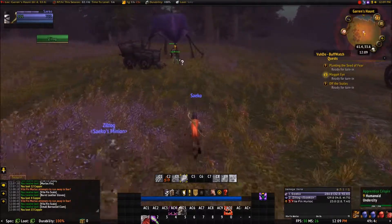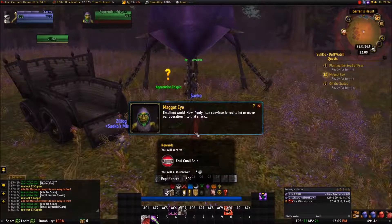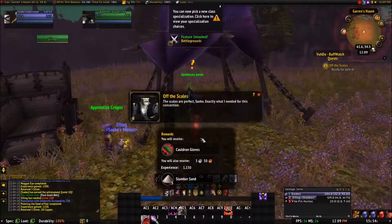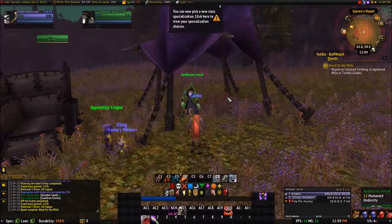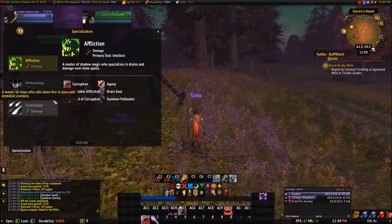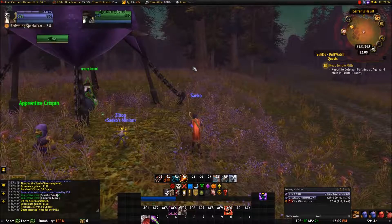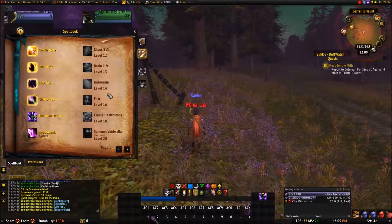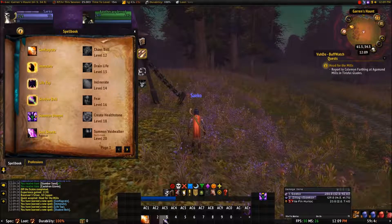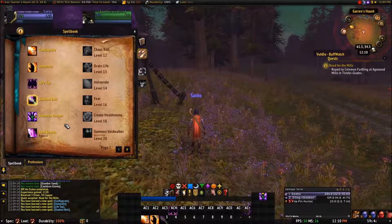All right let's get over here — Crispin. Maggot Eye is dead — he gave me a belt. And there's level 10! That's what we were after. You can have this. So you want to go down to this bullseye here, click on that, and then you can select your specialization. I said I wanted to do Destruction, so I want to play around with that. I'm going to need Conflagrate. Let's move Shadow Bolt over a little bit. Immolate — we'll need that. Life Tap down here, I don't think I'm ever going to use it.